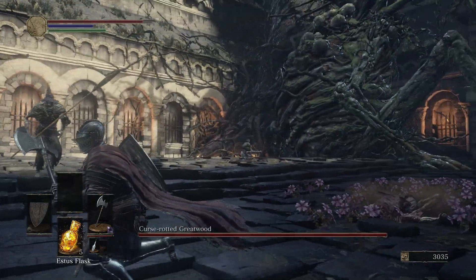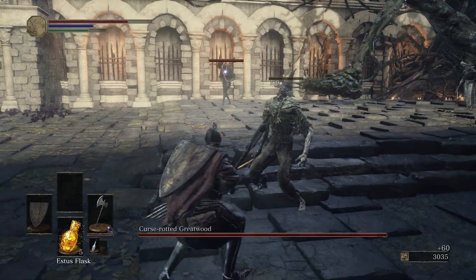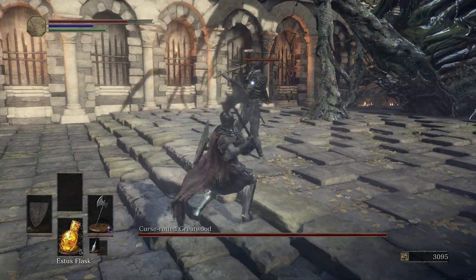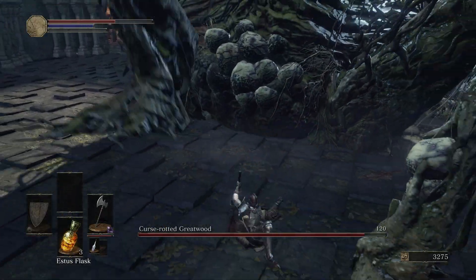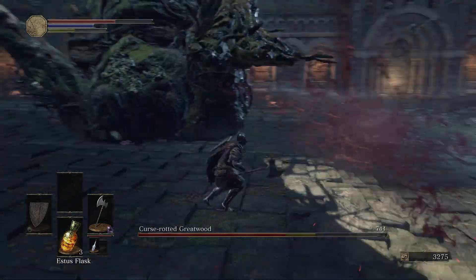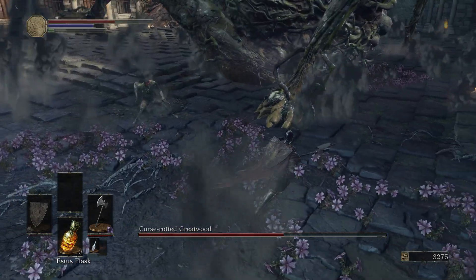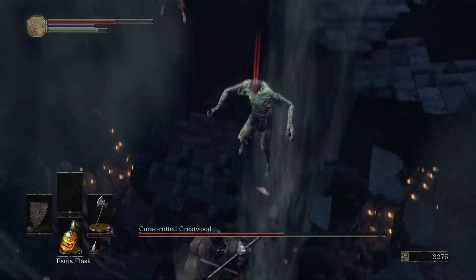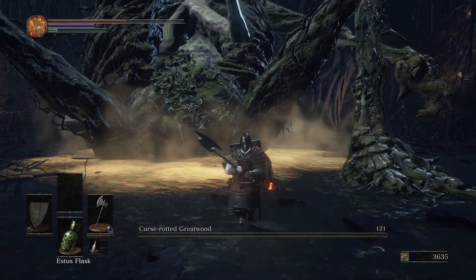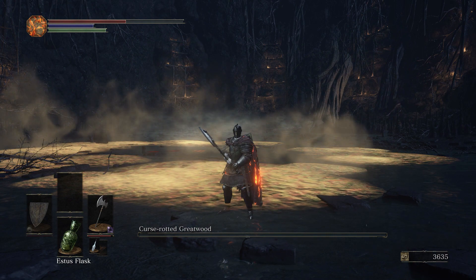After that scare, I made it to an open arena where a tree suddenly came to life. It's time for a new boss — Curse-Rotted Greatwood. It's a pretty cool boss. You go for these white ball sacks all on it till they explode. This will do a bunch of damage to the tree. The cool part is when Phase 2 starts: it destroys the floor and you go straight to the bottom. After this, it's more of the same and I kill the boss. That was quite fun and I'm enjoying myself quite a lot.